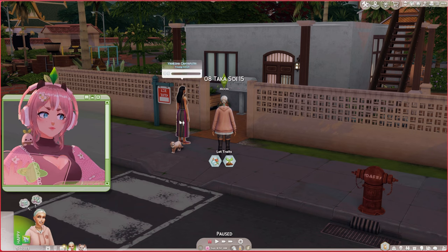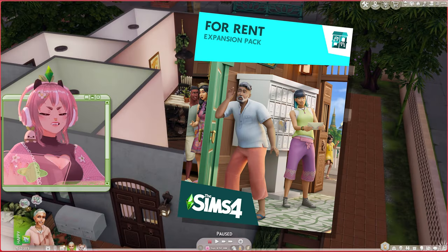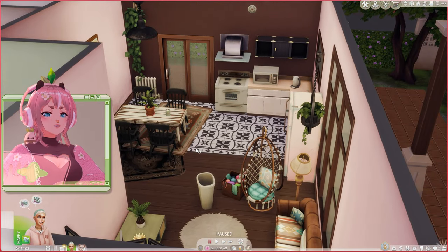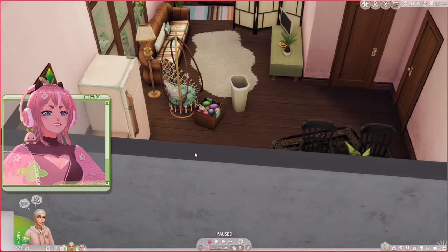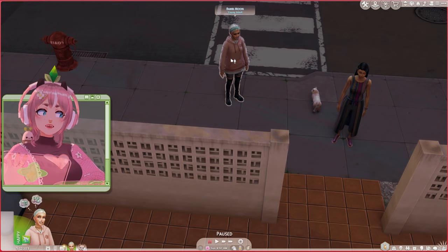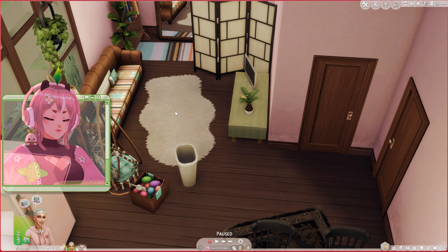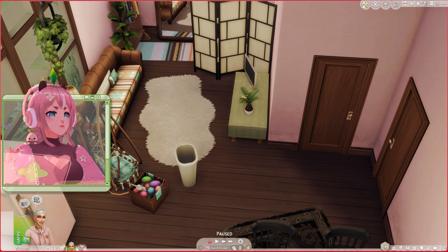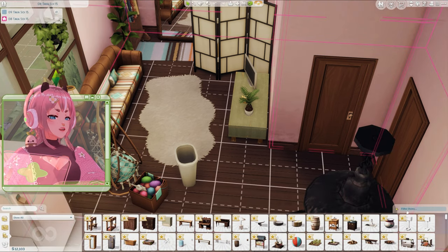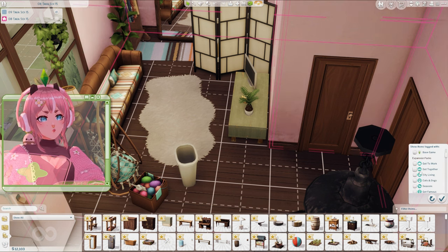Oh, who are you? My neighbor! Okay, so I haven't played For Rent yet — this is my first time playing it. I wanted her to live in one of these apartments. My idea for her is that she wants to make money with crocheting and handcrafted items. I can't quite remember the names — let me show all and filter by packs, because I also want her to make jewelry.